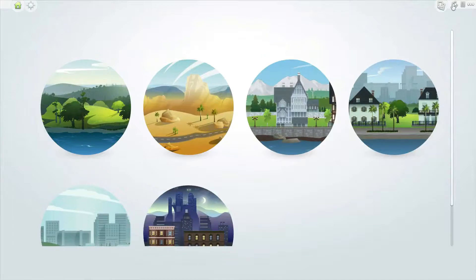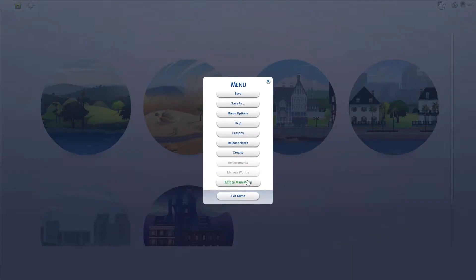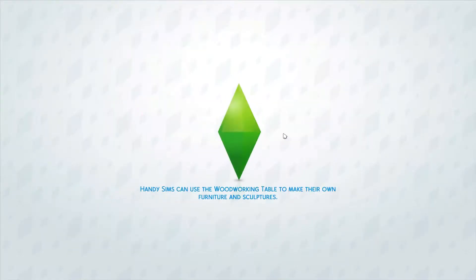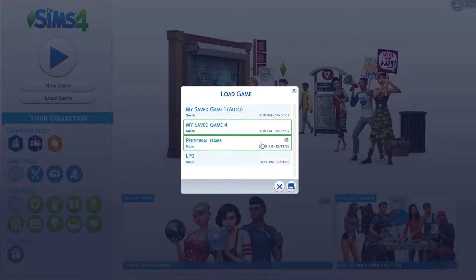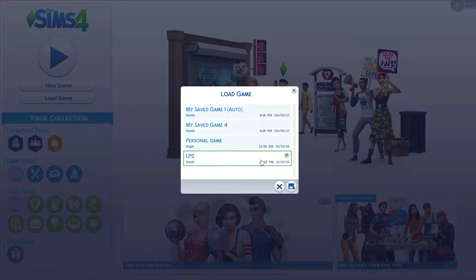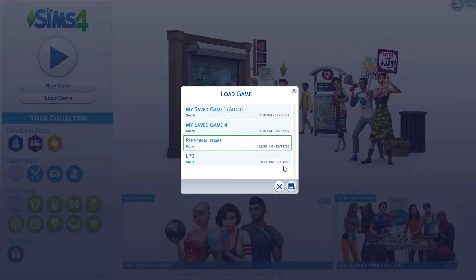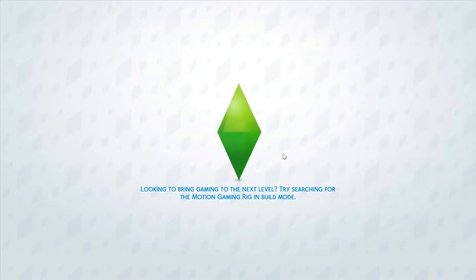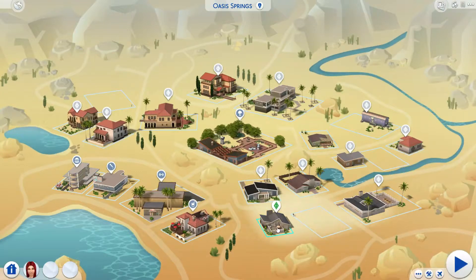Nope, this is the wrong one, so we go out. How did I do that again? Exit to the main menu. We got city living — I think that's the last time I played this game — and backyard stuff, and kids room stuff. So we're not going to load that one. Which one is this one? We want the one where it's probably Engel, because I believe — I know it's listed here as personal, but I think this is the one.